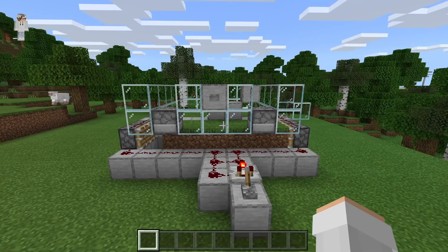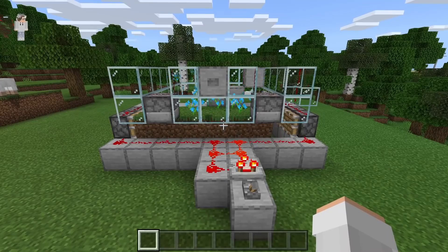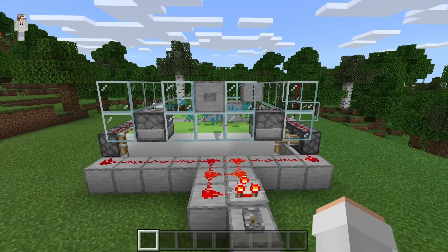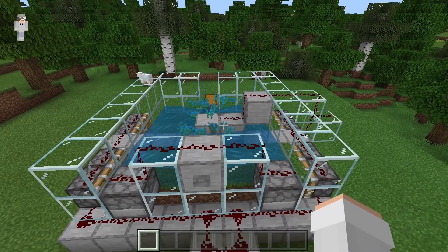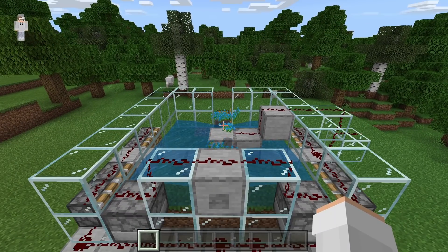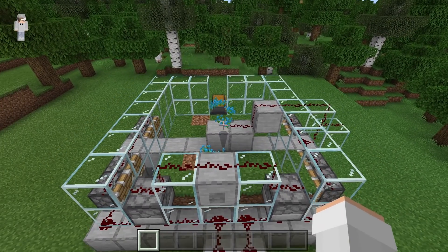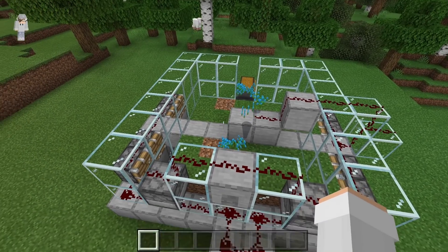I am now going to show you all how to use this farm. To use it, flick this lever. As you guys can see, that will cause flowers to constantly be grown and harvested. Once you guys want to collect the drops, turn this redstone clock off. Now hit this button. As you guys can see, that should cause most of the drops to get funneled over to that collection hopper. Once most of the drops have been pushed over, hit this button again — that should suck up the water. Make sure you guys suck up the water before too long, otherwise some of your grass blocks might turn into dirt blocks.